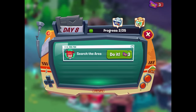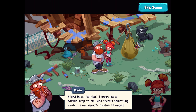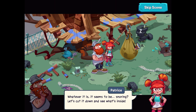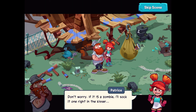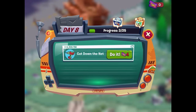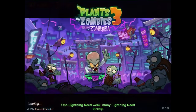With that we can go ahead and search the area. Right over here — what the heck is that? Stand back Patrice — it looks like a zombie trap to me, and there's something inside. 'A narguzzle zombie I'll wager — whatever it is, it seems to be snoring. Let's cut it down and see what's inside. Don't worry — if it is a zombie I'll sock one right in the kisser!' Patrice seems determined. Our last mission: cut down the net. I press here — there we go. We get the lightning reed returning.